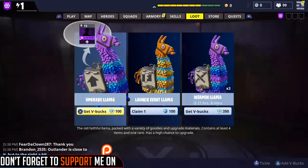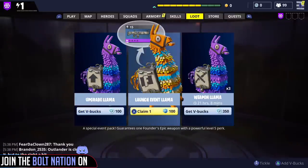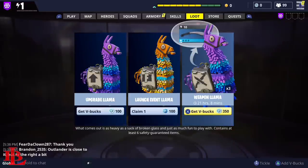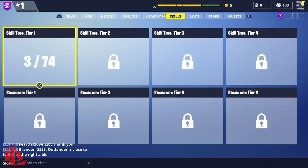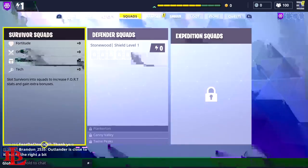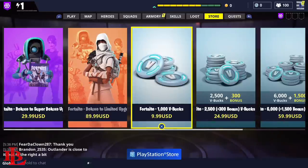But the problem is you need V-Bucks to actually get them. As you can see right here, for example, the upgrade llama costs 100 V-Bucks. If I want to get the launcher event llama that costs 100 founder points, which I already have, I can claim that. If I want to get a weapon llama I need 350 V-Bucks. So the question is how do you obtain V-Bucks and how are you able to get them without having to pay money, because you can definitely go to the store and purchase 1000 V-Bucks,